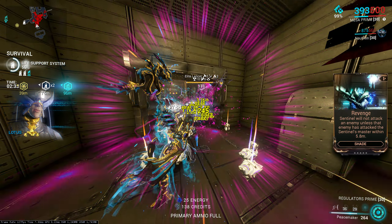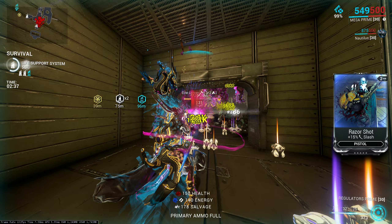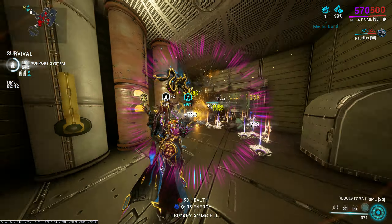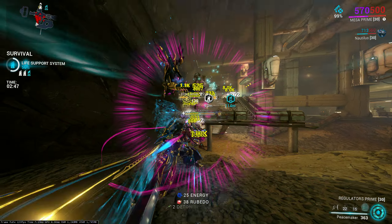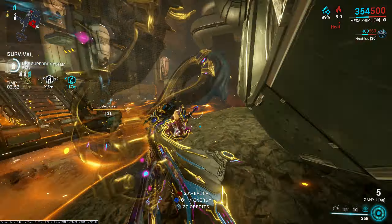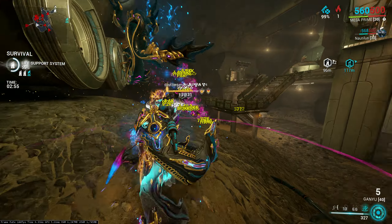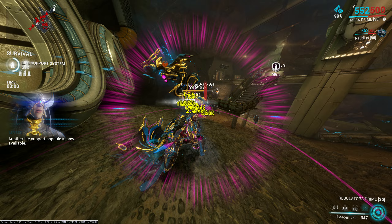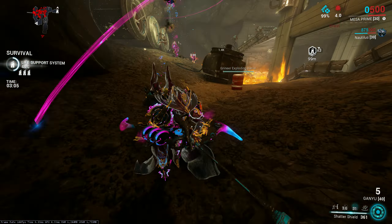Mesa is subpar, but she's doing decent damage right now because of Viral and also reducing armor with Corrosive. It would be better if you had Nourish, but new players don't have the Helminth system unlocked yet, or if they do it's very early and they probably don't have Grendel to subsume — so this is the best they can probably do.